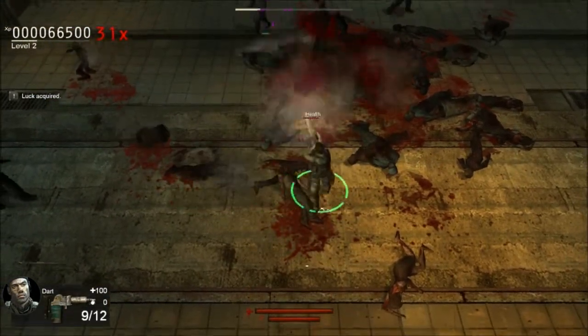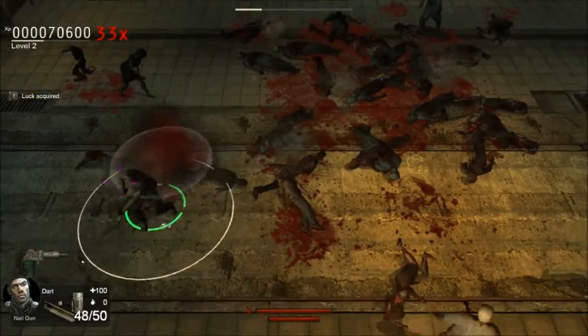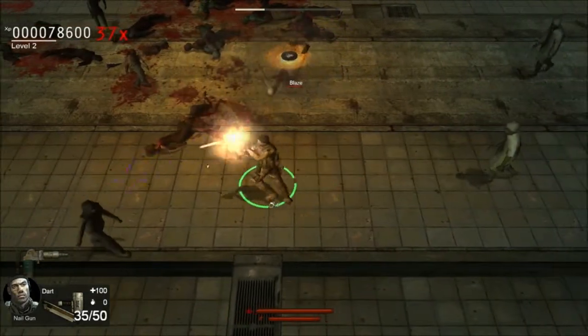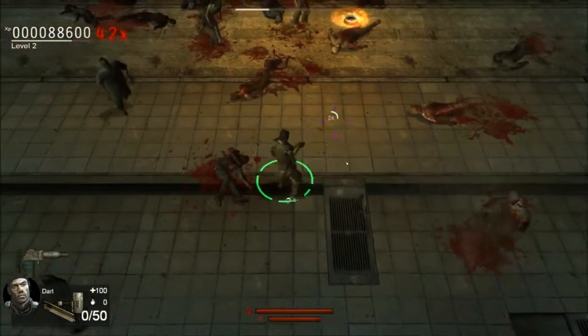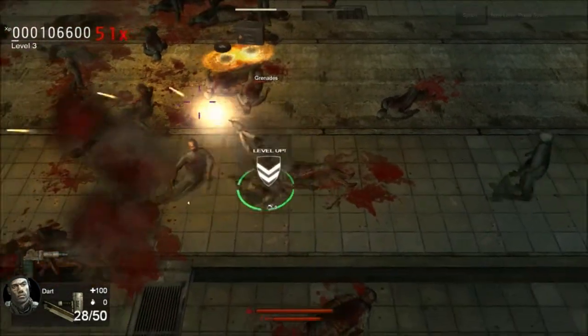Let's see — I guess I'll show you a little bit of melee. Oh well, that was short-lived. Alright, I got the nail gun now. This is a pretty good weapon — mid-tier automatic. That's good.